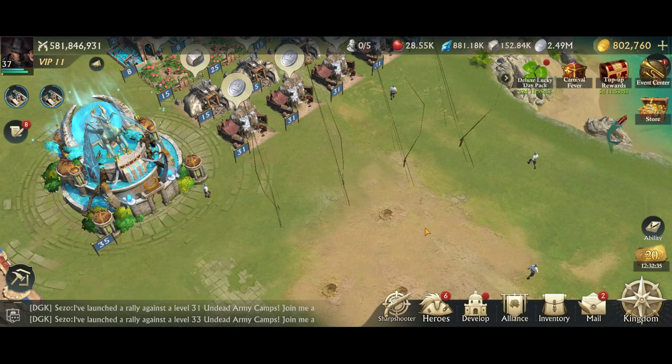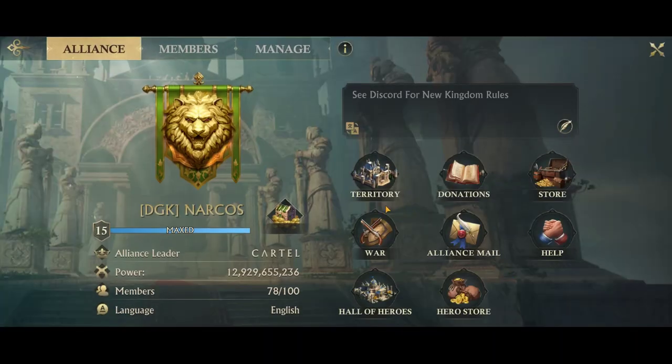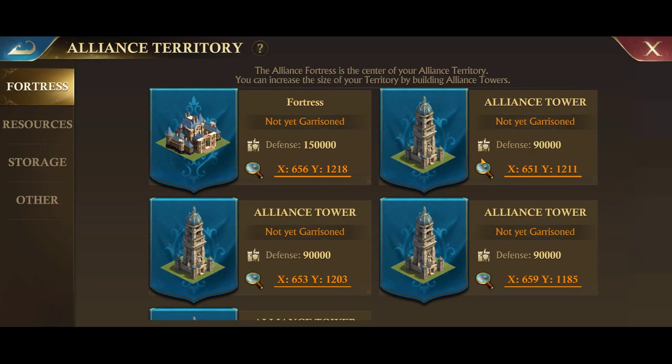That's pretty much it for the alliance. The last thing I want to go through is the alliance buildings. We have the fortress and some alliance towers. These towers are used to expand our boundary — the radius is about 6 tiles, so the area an alliance tower sections off is roughly 13 by 13 tiles.